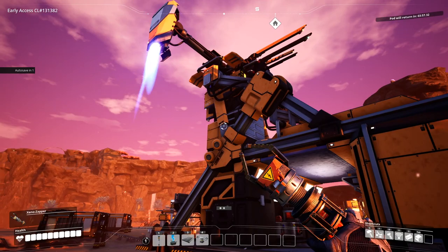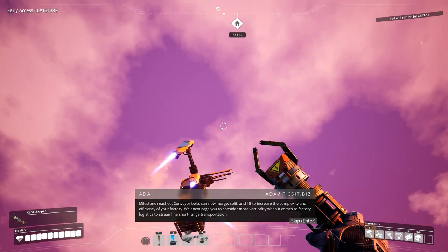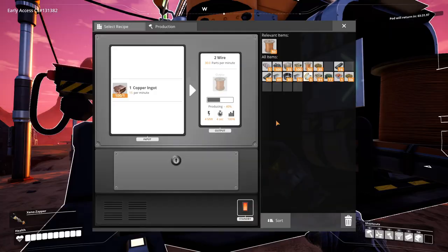Milestone reached! Conveyor belts can now merge, split, and lift to increase the complexity and efficiency of your factory. We encourage you to consider more verticality when it comes to factory logistics to streamline short-range transportation. The productivity display will help you measure and improve the productivity of individual buildings to aid with optimization.